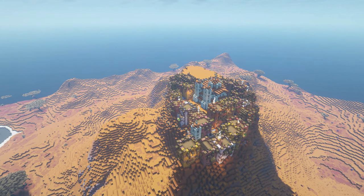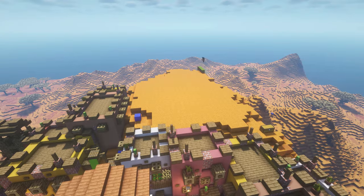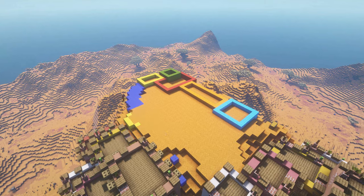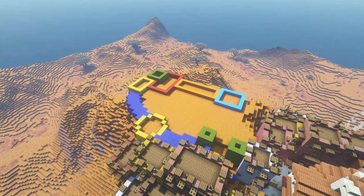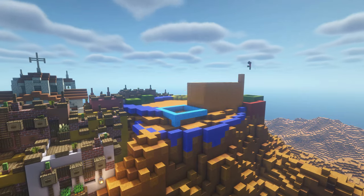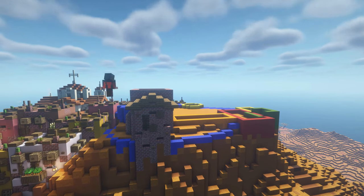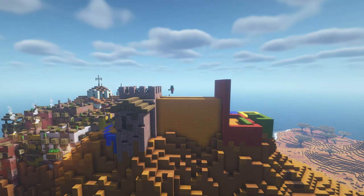Finally there was only one thing left to do, which would be building the keep looking over the rest of the village. The fortification would consist of multiple towers, a diagonal gateway, and a small main keep looking over the surrounding areas, built with a mix of bricks and granite as well as a spruce wood roof. Granite is definitely not my favorite block to use, but as I mentioned at the start of this video, I wanted to challenge myself. And to be honest, the granite and bricks are probably by far the best blocks to use to create a good contrast with the other houses.